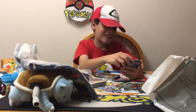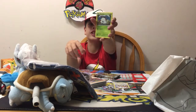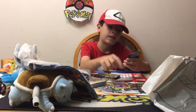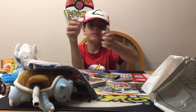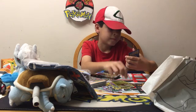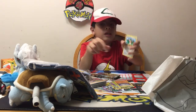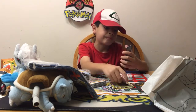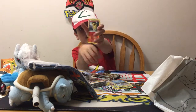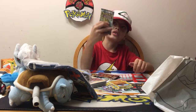Okay guys, from the first pack we got: Aipom, Larvesta, Drifloon, Pumpkaboo, Seedot, Anaroth, Hawlucha, Dewott, Ponyta — reverse holo — and a Puzzle of Time. That was the Exernius pack.